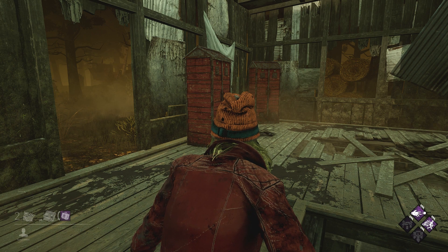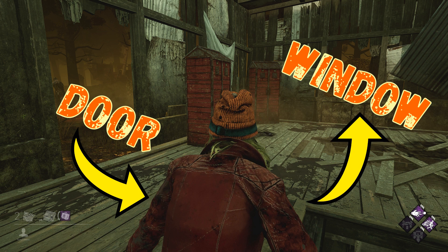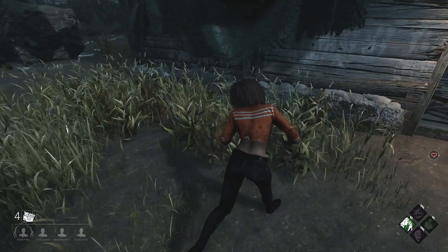To get good at looping the shack, the first thing you need to understand is the setup. Every shack in the game will have two doors and a window. To become good at looping the shack you have to know when to use the door and when to use the window. Watch this quick example from one of my old videos.